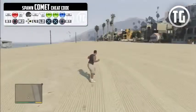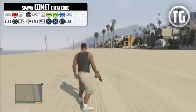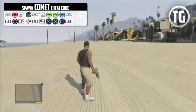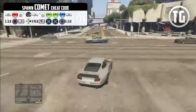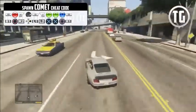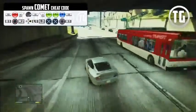Here we have the Comet, one of the fast supercars in the game. You're definitely going to want to spawn one of these if you want to have some fun — go on a rampage, shoot at some cops while going really fast. Use Franklin's ability if you're about to hit something. This car is awesome.